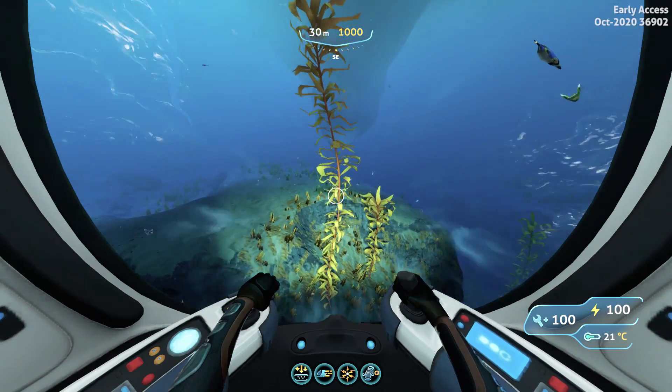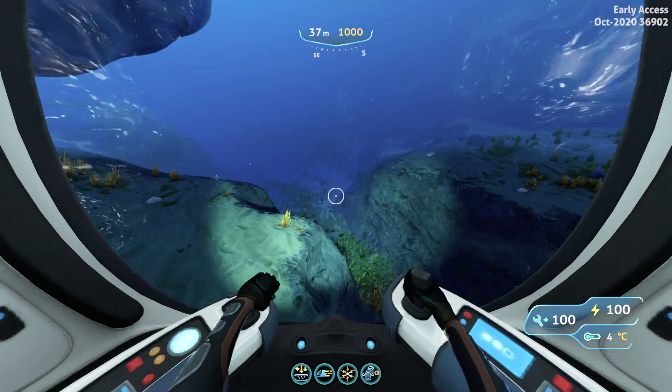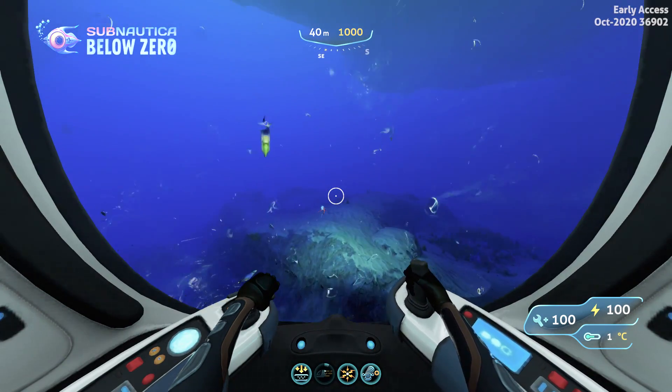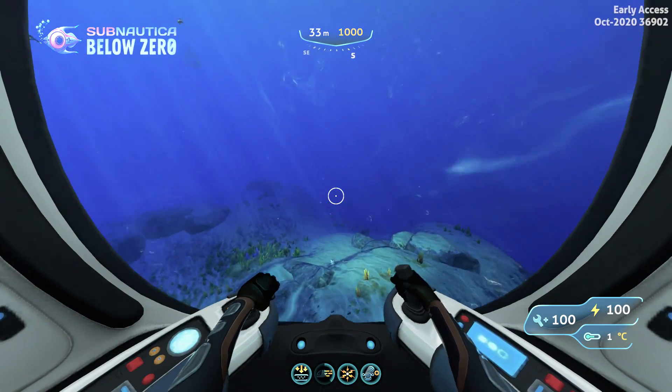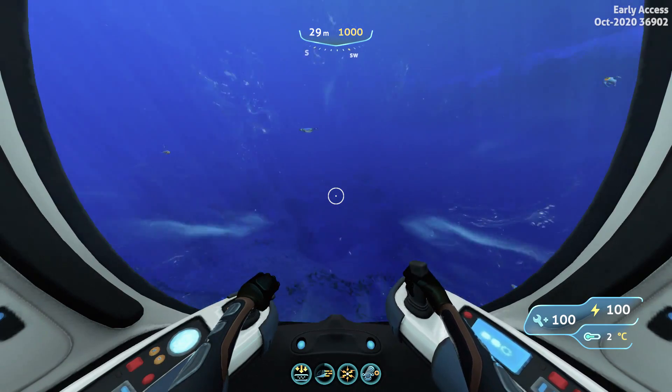Right now we have left our drop pad location and we are looking for the thermal spires. Past the thermal spires, we will find the purple vents biome. I think I'm a little bit off course for the thermal vents, so I have to turn a little bit to the right. Yeah, this will get me on the right path right now.